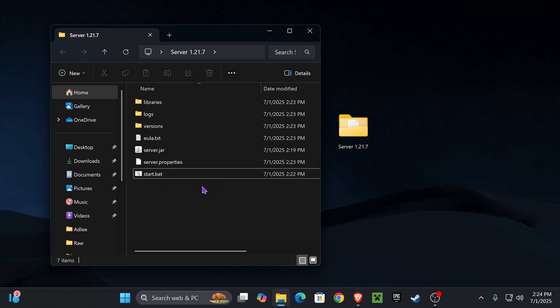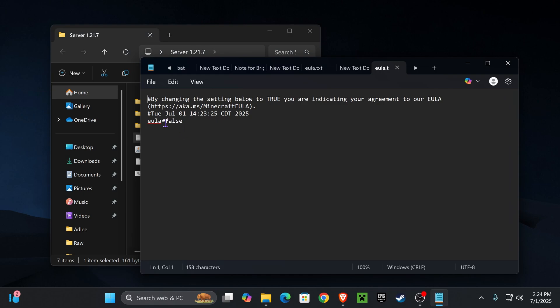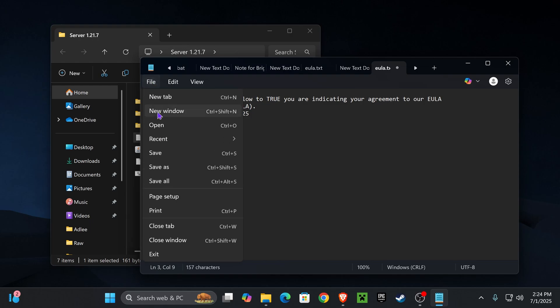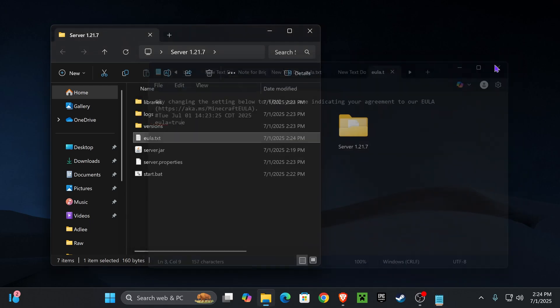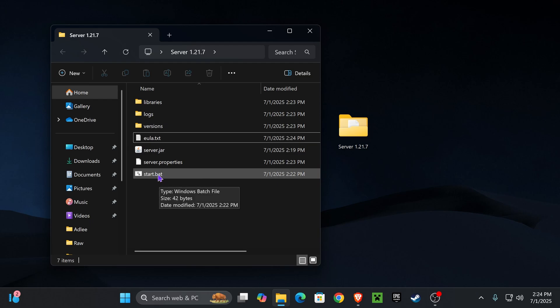After start.bat finishes running, a eula.txt file will appear in the folder. You must open it and change 'eula=false' to 'eula=true' — type true instead of false with no spaces. You can visit the link inside that file to understand what it means, but accepting the EULA is a requirement for running your Minecraft server. Save the file and close it.